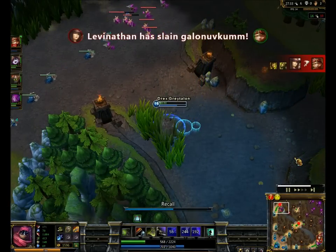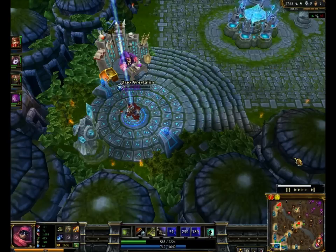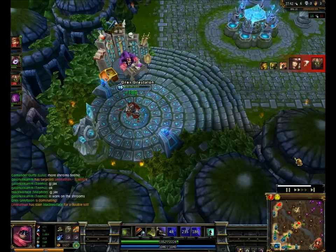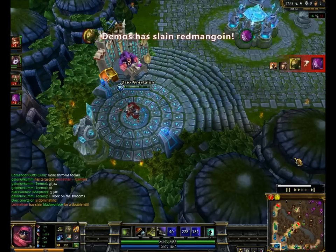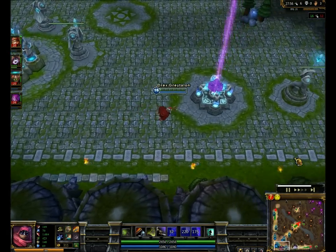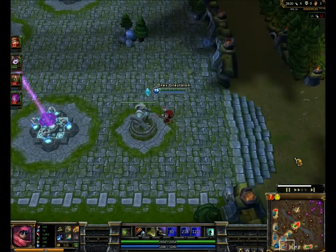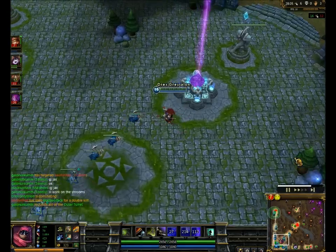Caitlyn unfortunately just gets really farmed and fed this game. Even if Caitlyn gets fed or Akali gets fed, it's not gonna matter — I'm snowballing out of control at this point. I can defend against these guys and just completely rock their world, especially Caitlyn. Even if she's fed she can't do anything against Jax because he'll just dodge all her stuff, build lots of defense, and then completely annihilate her with his ultimate, his stun, and his damage.